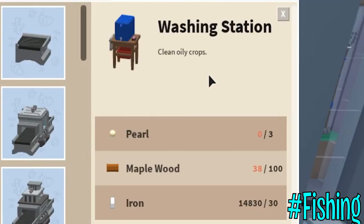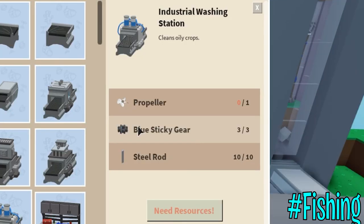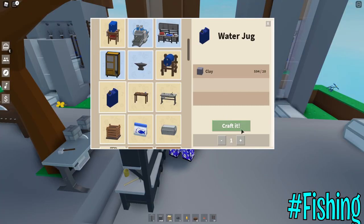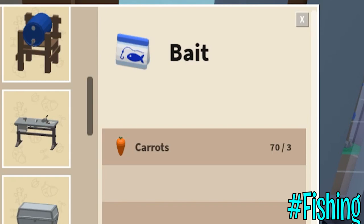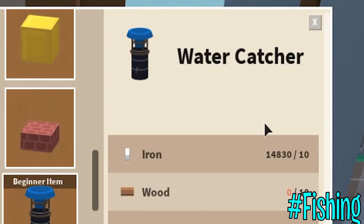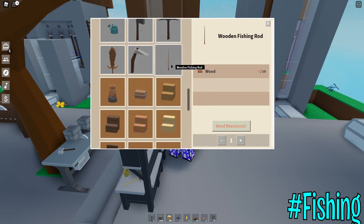Let's check the workbench and look at the new items. We have the washing station — wait, it needs a pearl, I don't know where to get that yet. We also have the industrial washing station — it needs a propeller, I don't know where to get that either, but luckily I have blue sticky gears. Water jug — I only need clay for this. The composter — I need birchwood. Bait — you only need carrots. Let me craft ten water catchers. I'm still lacking a lot of wood because of that blueprint quest, I'll be back when I have enough.